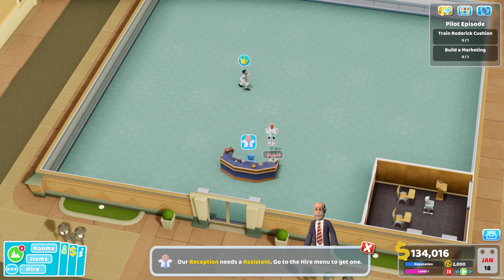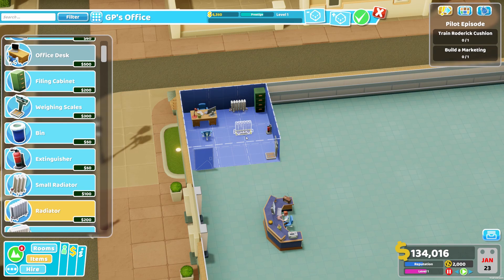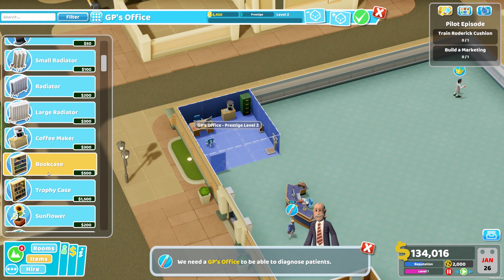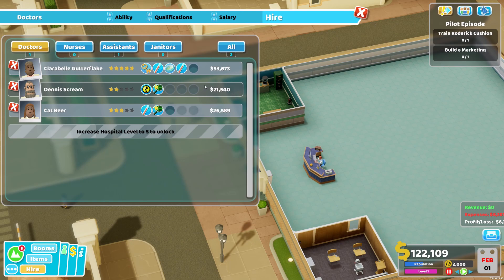I still think we might need a GP's office, otherwise we won't be earning any money - and I don't think that's a good thing. Filling cabinet, some nice weighing scales, an extinguisher. I always build the rooms in the same way. I'll remove the radiator and add a coffee machine and a nice little bookcase. Beautiful. So this guy is a student doctor and he doesn't know anything - that's not good at all. Maybe in the meantime, it would be good to hire an actual doctor.